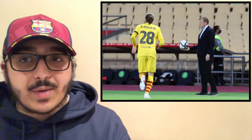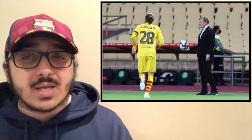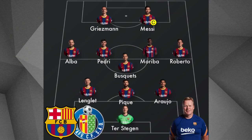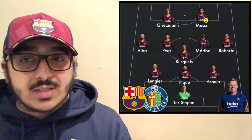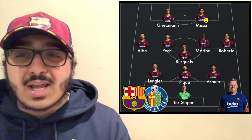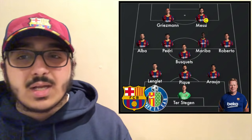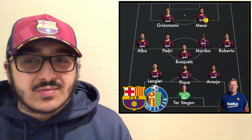Now for lineup predictions. With a lot of games coming up, I do expect Koeman to make some rotation. My predicted lineup: Ter Stegen in goal; back three of Araujo, Piqué, and Lenglet; wing backs Roberto and Jordi Alba; midfield three of Busquets, Miralem Pjanić, and Pedri; and two strikers Messi and Griezmann. I believe Koeman will stick with the 3-5-2 system he used in the Copa del Rey final, since Athletic Club play the same way as Getafe — 4-4-2 low block — and it worked then.